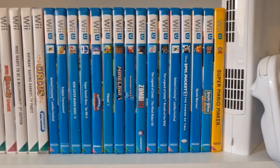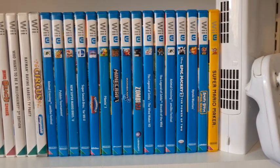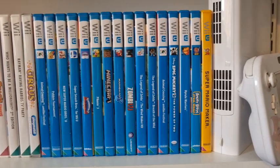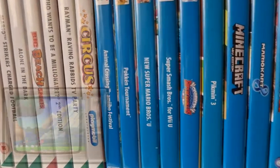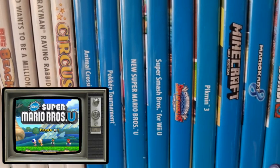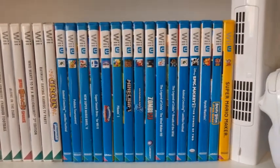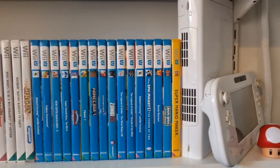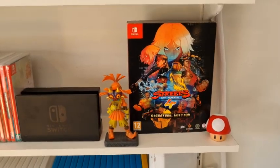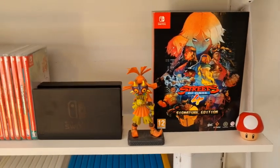Here's my Wii U and Wii U games. It's kind of small but growing rapidly because I'm making the effort to pick up as many Wii U games as I can while they're still affordable — I do think they're going to go up in price. My Wii U choice is going to be New Super Mario Bros. U. I've just bought it for the Nintendo Switch too, but my choice of Wii U game is New Super Mario Bros. U. There's also my Streets of Rage 4 Signature Edition collector's set and a Majora's Mask statue I got with the 3DS collector's edition.